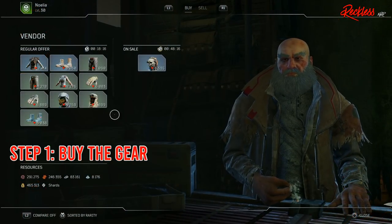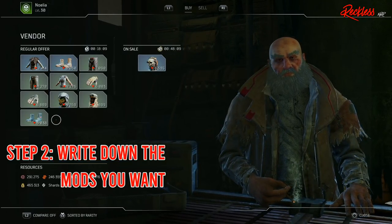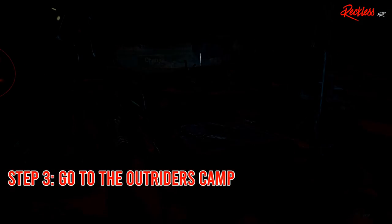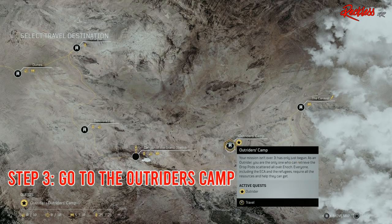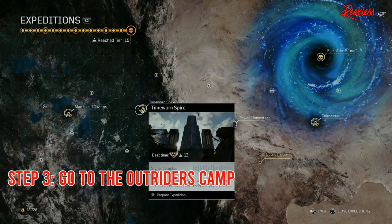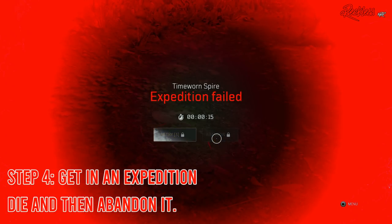Step 1: Buy the green gear that you want with the attributes that you want on it. Step 2: Write down the two mods that you want. Step 3: Go to the Outriders camp and do not open any other windows, menus, etc. — not even on accident. If you do, you will mess this glitch up. Step 4: Jump straight into an expedition, die, and abandon the expedition.